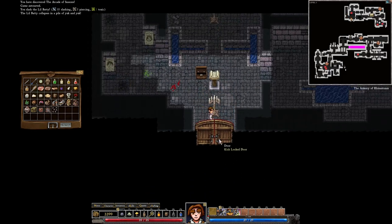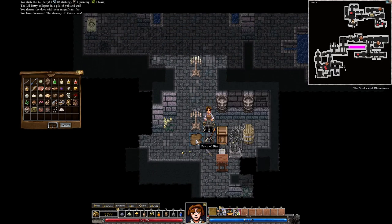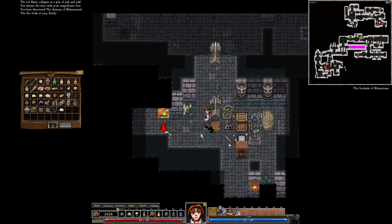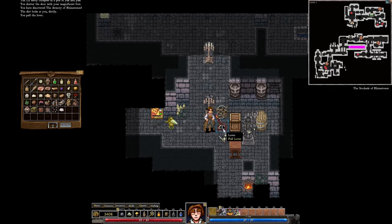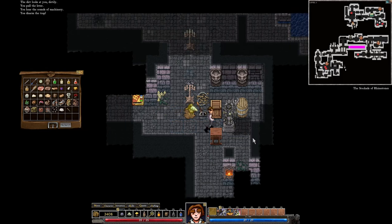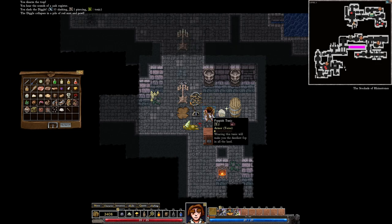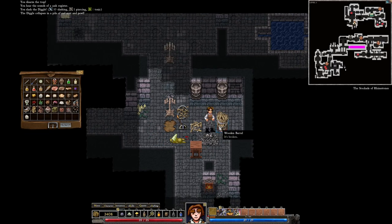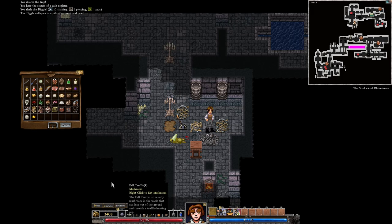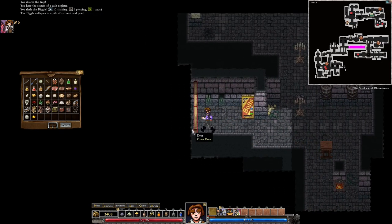Let's open this area up. We've got a wooden barrel with some chalk in it, a patch of dirt which doesn't seem to do much. What does this lever do? 'You hear sounds of machinery.' That's interesting. We disarm the trap and destroy the statue of Dreadmoor. We get a foppish tunic — not that great. We get some aged cheese, amber which is a gem. Let's eat this fell truffle — it causes fell power, still don't know what that does.